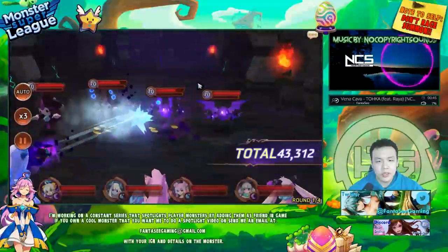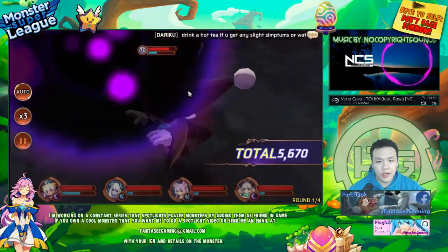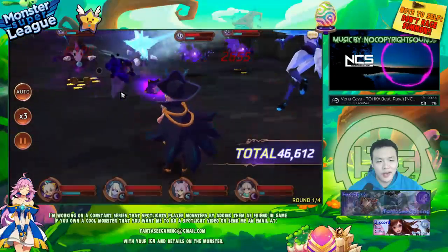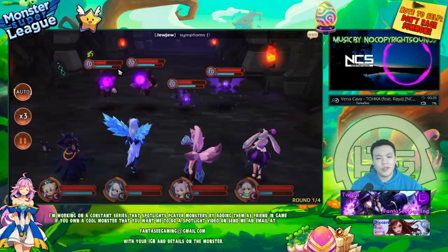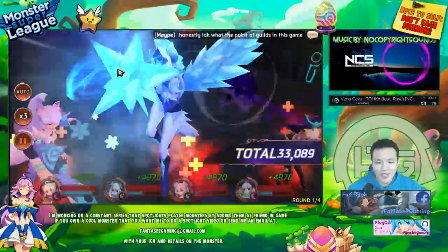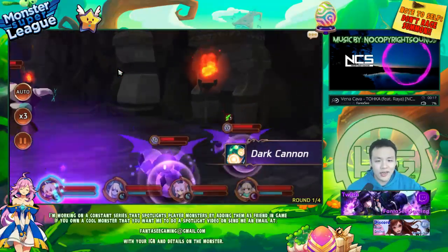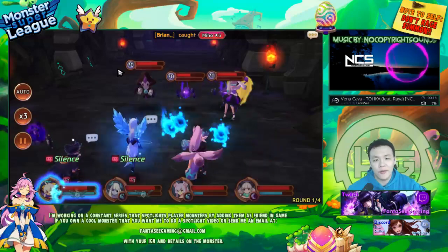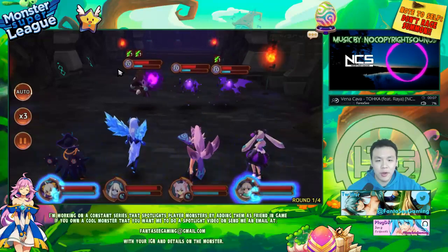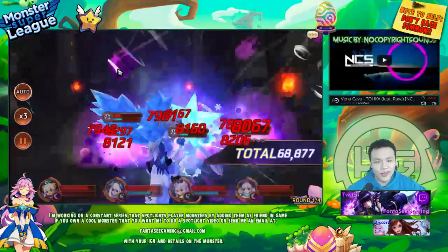Yeah, most of the stage is pretty easy to clear. They don't have a lot of HP, so I could probably clear through this really fast. The boss does have a little bit of resistance, but it's definitely okay. Yesterday I actually went and looked at the Wood Wildfing and the Light Ghost, and I noticed their stats are actually pretty similar. The Light Ghost at EVO 3 actually has better stats. So I actually decided to raise the Light Ghost instead of the Wood Wildfing, because it's a lot easier - I don't have to invest any resources, and I can use my Wildfings for my Light Wildfing or anybody else.